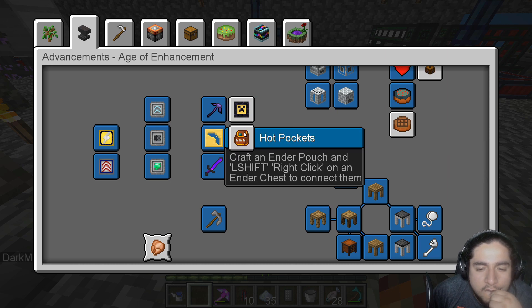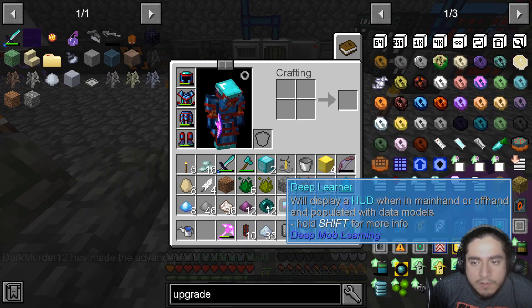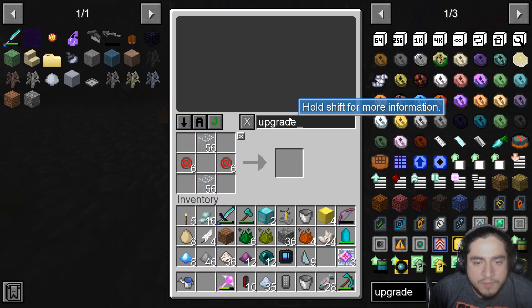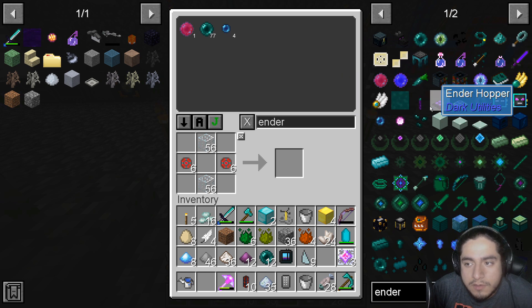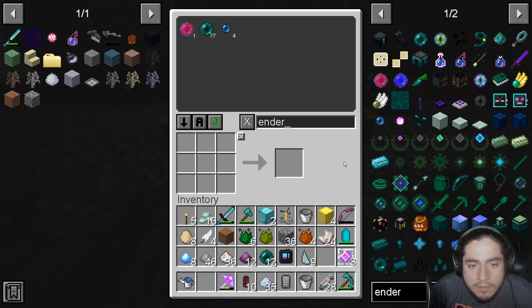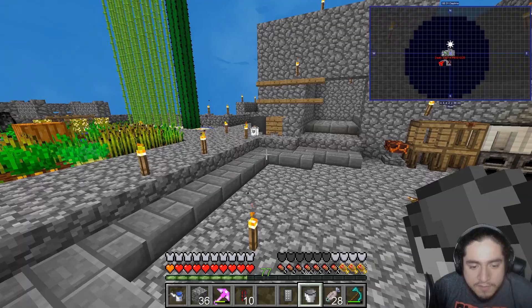Unbroken — craft an Ender Pouch. Oh, we do need an Ender Chest, don't we? Alright, Ender Chest should be easy then. Ender Chest is not easy because I have none of that.